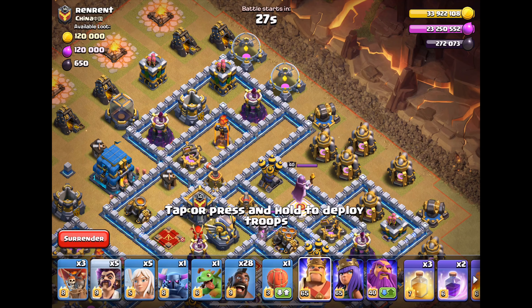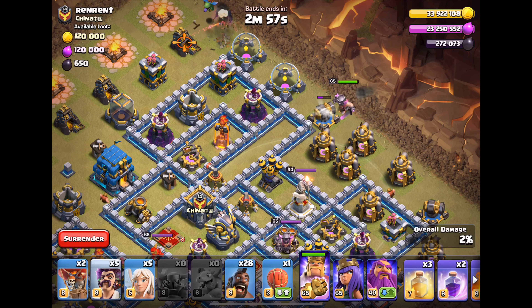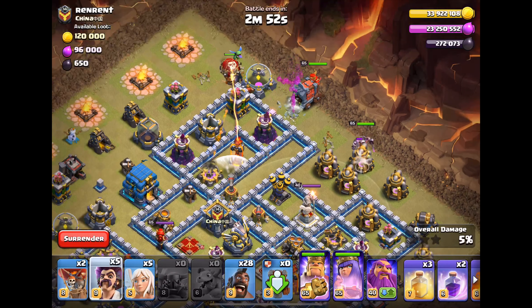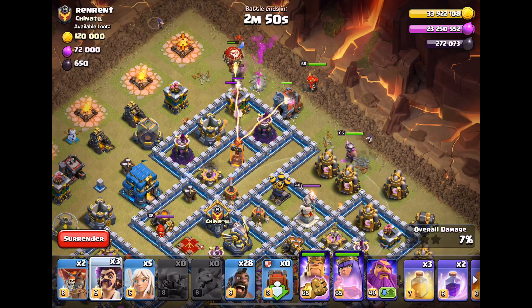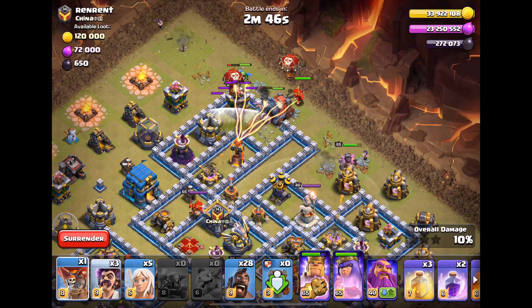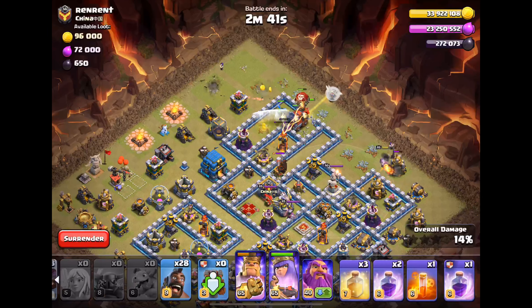Let's see if I can get this funnel. There we go — baby drag, queen, wall wrecker. Wizard up there just in case, coco-loon, dropping the healers. This is looking pretty good.